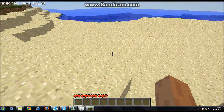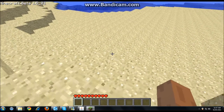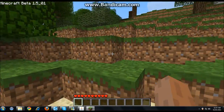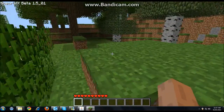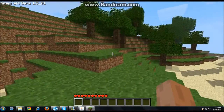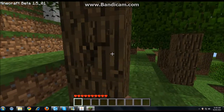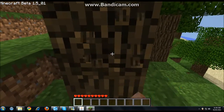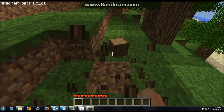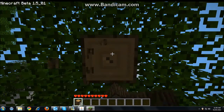So the way to move in this game, you use W, S, A, and D to move around. Jump with the space bar and then move your mouse to move your character's head. What you're going to want to do first is just find some wood, so you walk up to a tree just like this and hold down the left mouse button and he'll punch the tree apart.